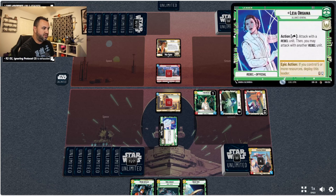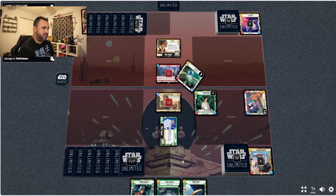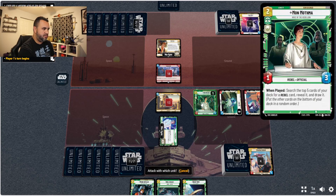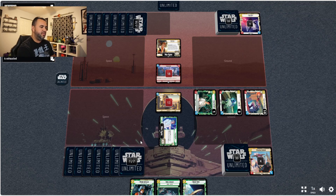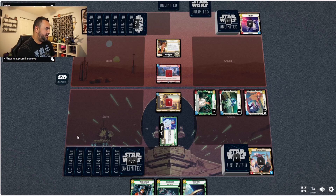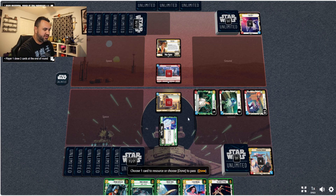We'll get the benefit of R2-D2 again and keep that on top, because if he does play something with aggressive, Leia Organa comes in clutch. So it's 19 to 13, opponent has the initiative — looking pretty good, it seems like we're going to win this one.